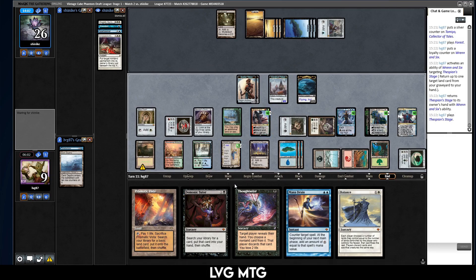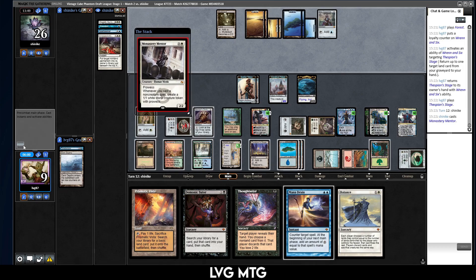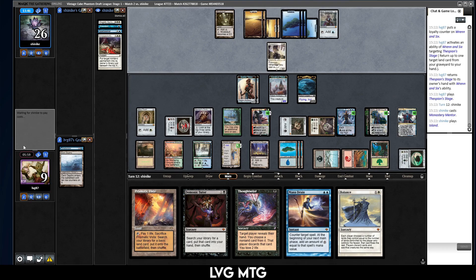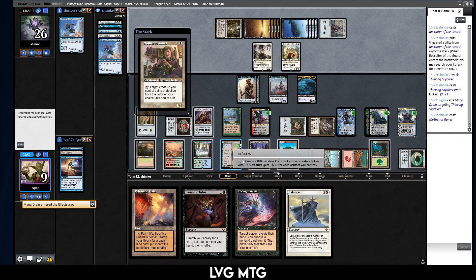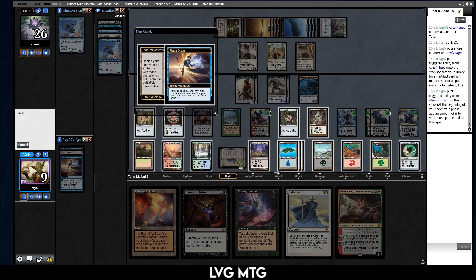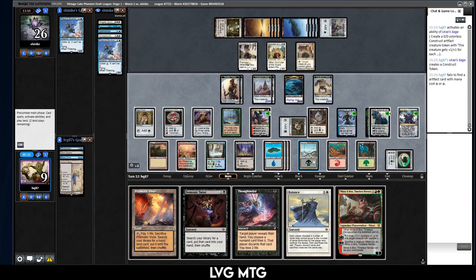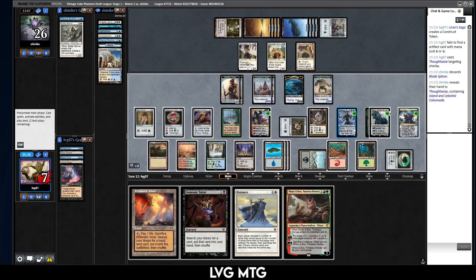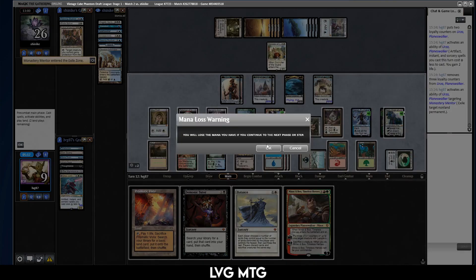Yeah — just reveal the top two cards. Balance — get Balance, play a land, pick up Thespian's Stage, play that. No point in attacking. Can they beat a Mana Drain? Monastery Mentor — that's fine, doesn't really matter that much. Recruiter of the Guard is fine too. Reef Skydiver — that one is not fine, I will counter that. Mother of Runes is fine. Just make our Constructs. Minsc and Boo — make another Construct. We have a lot of mana now. Nothing to find. Take the Blade Splicer. Ping the Mother, plus this, minus this, and then I can just swing all out — that should be good enough.